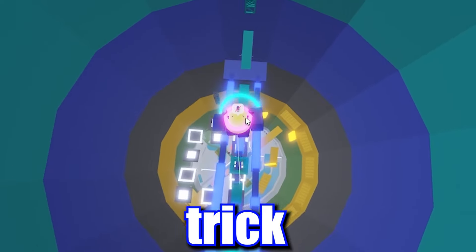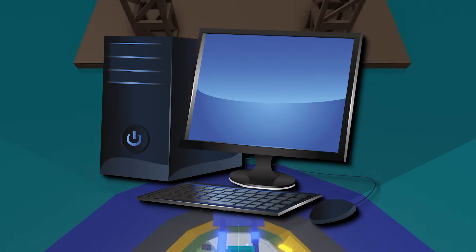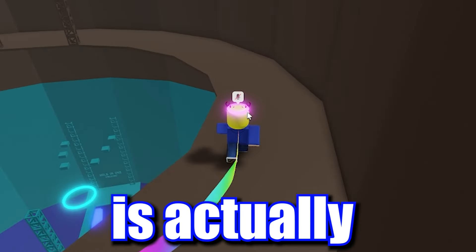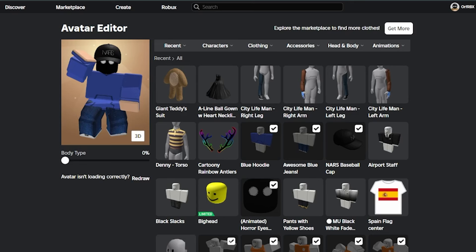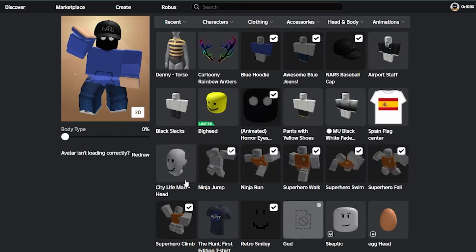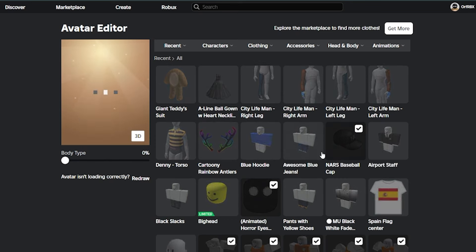For the next trick you need to have Roblox on your browser — the desktop edition. If you have the Roblox app on your phone, I don't think it will work. The next avatar trick is actually free, so you don't have to own any Robux. We're here in the avatar editor and we're going to be making this outfit — it's free, 100% completely free, you don't have to buy anything.